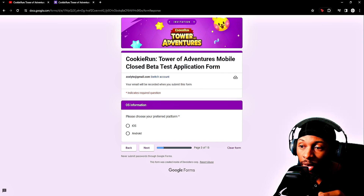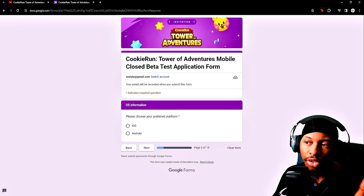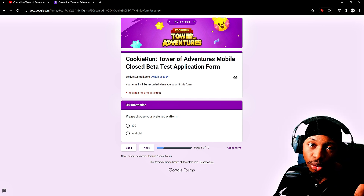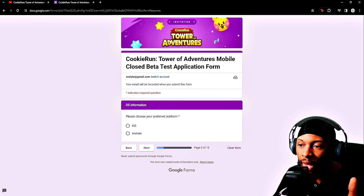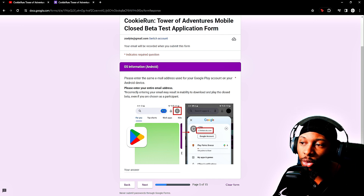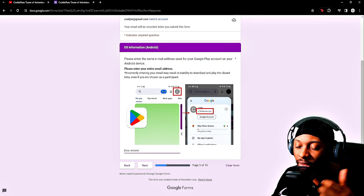The cool thing I really like is that this gives you the opportunity to play on both iOS and Android, so you're not being locked out. Usually games have it where it's just Android, PC, or they do the PC Google beta — it tends to stay on the Windows/Android side. So iOS users aren't getting locked out this time, which is great. For myself I'd prefer Android. It asks for the email address used for your Google Play account on your Android device — don't share that publicly, just go in and put it in.